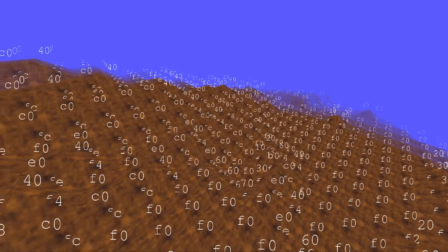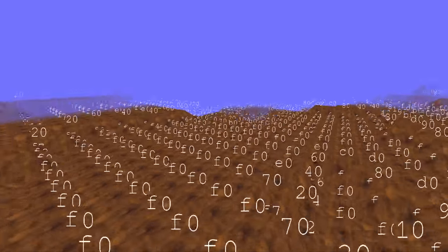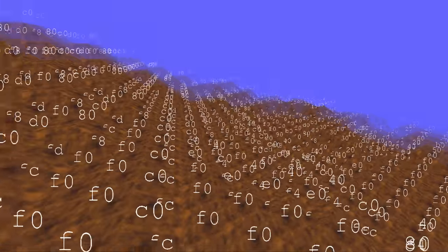This is the very first marching cubes project I've ever made — before I even knew that this technique was called marching cubes. I actually came up with this independently and later found out what the name of this algorithm was. Here you can see a lot of text flying over the terrain. This text pretty much shows the case number of each voxel.